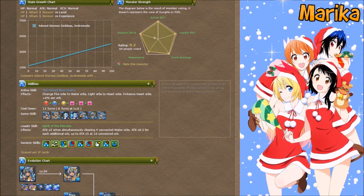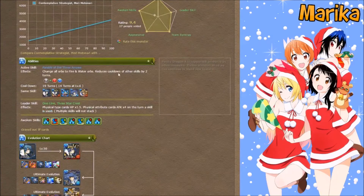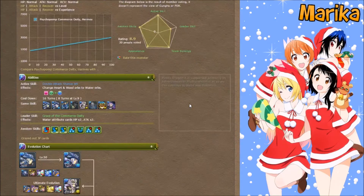Another option is Mori Motonari — he gives you that double bicolor which lets you hit super hard. He has rows and double skill boost, which is something some water cards have trouble providing.